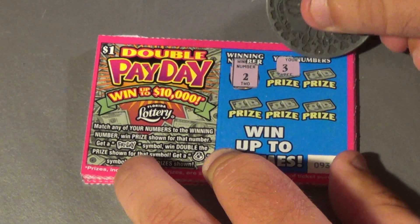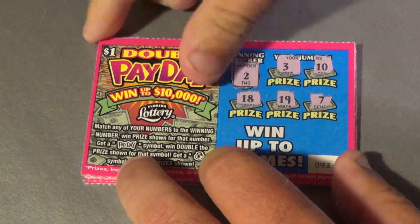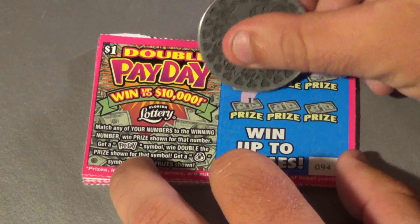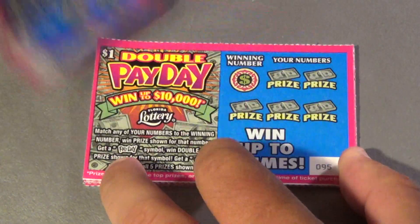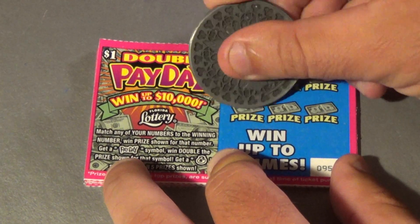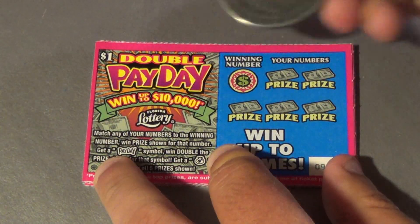Second one we want a 2 and we have a 3, 10, 18, 19, and a 7. That one's not a winner either. Next one we want an 8: 13, 18, 19, 1, and 11. No. Next ticket we want a 1 — can we find our first winner with this? We cannot. We are 0 for 4.